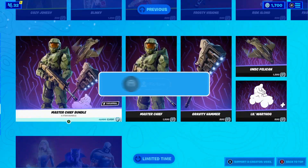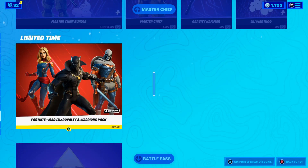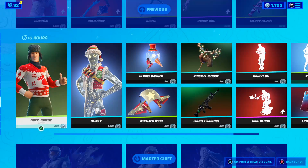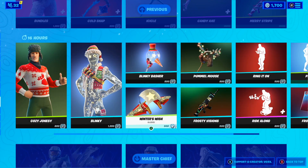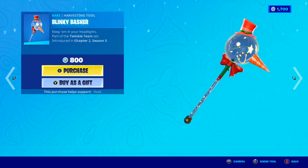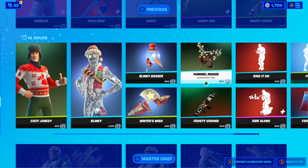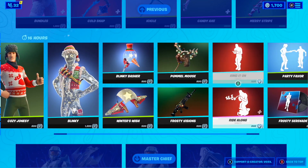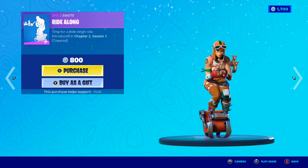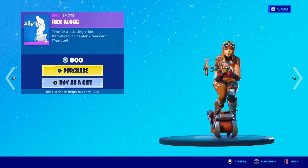Starting off, the awesome Master Chief Bundle is back, along with the awesome Marvel Royalty and Warriors Pack. Moving past that, we have the Cozy Josie skin, the Blinky skin, and of course the Winter's Wish Glider. And the Blinky Bachelor Pickaxe, which in my personal opinion is such a dope pickaxe. We also have the Pummel Moose Pickaxe, the Frosty Visions Wrap, the Ringin' On Emote which is such a cool Christmas emote, and the Ride Along Emote which is another cool Christmas emote.